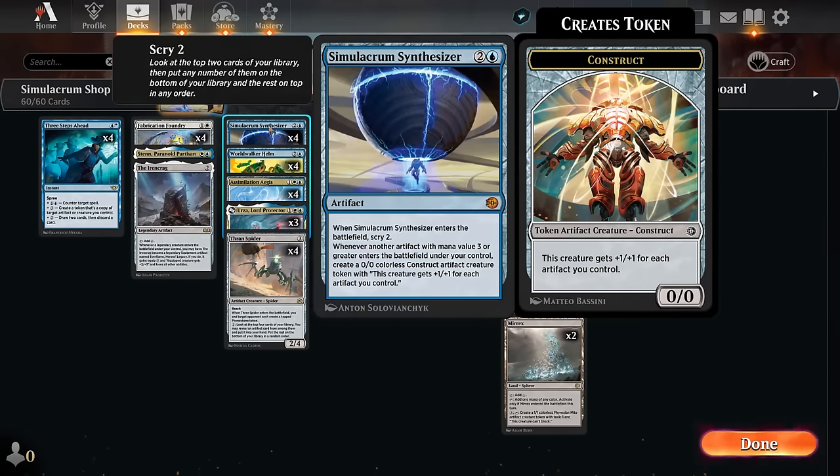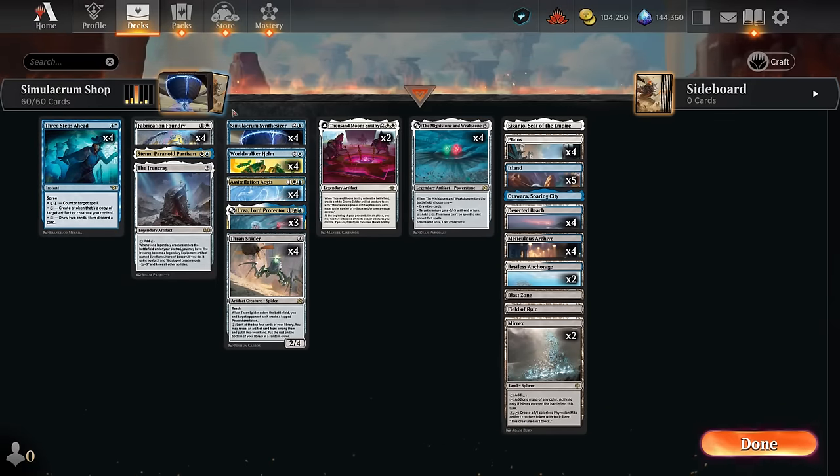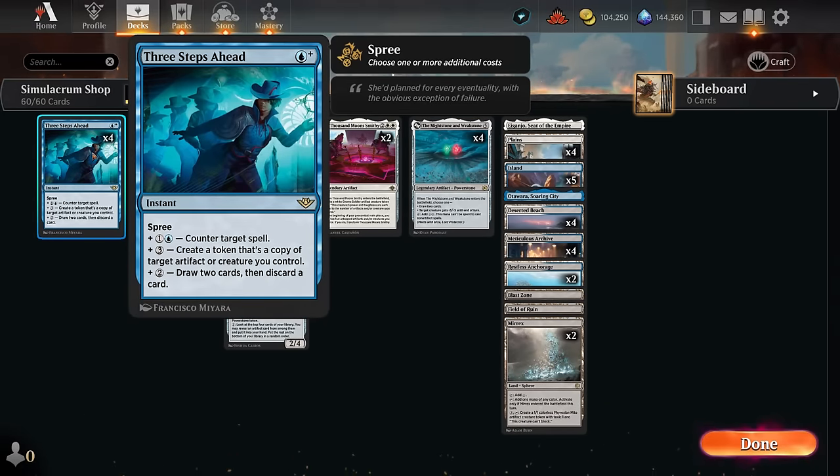With just these two artifacts we can already make an engine where we create a construct token each turn and an additional map token. But things can get really out of hand if we add Three Steps Ahead to that equation. This is one of those new spree cards, so it's quite flexible. We can cast it as a three-mana counterspell, or maybe as a four-mana instant creating a token that's a copy of an artifact or creature we control. And if we have even more mana available, we can mix and match and choose multiple modes at once. So this card is also quite versatile and powerful.